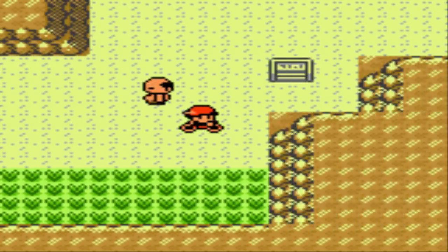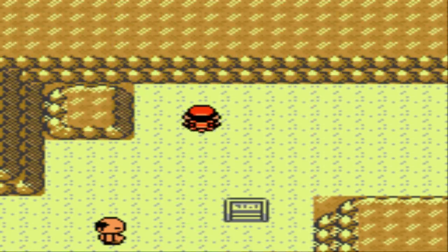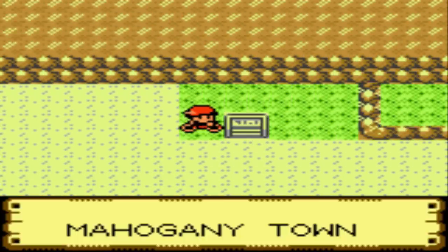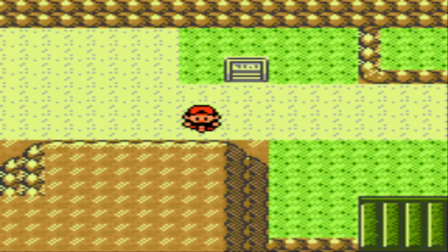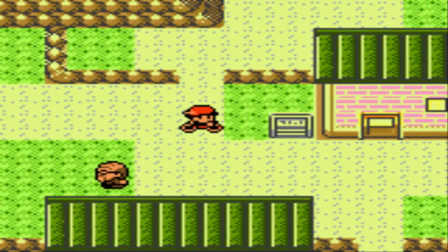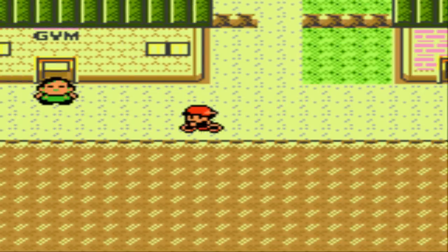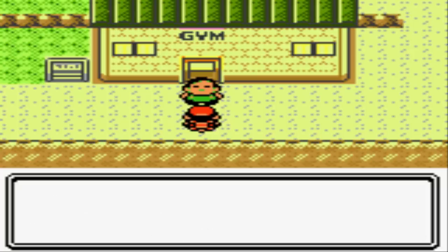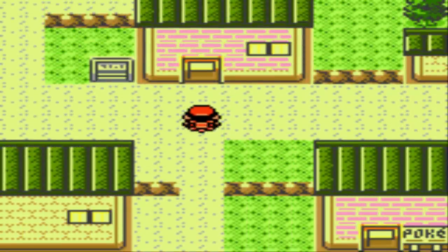That's basically gonna wrap things up for this route. There is some grass down here — this is where you would find Mankey in Gold version, but they got rid of that in Crystal, which is too bad, I kinda like Mankey. This is Mahogany Town — welcome to the home of the ninja. Mahogany Town is a really small town; there's not much to do here at all. There's basically a Pokemon Center and a gym. You can't even go in the gym right now because this guy is blocking the way. He says you should do some sightseeing and go up north to check out the Lake of Rage.